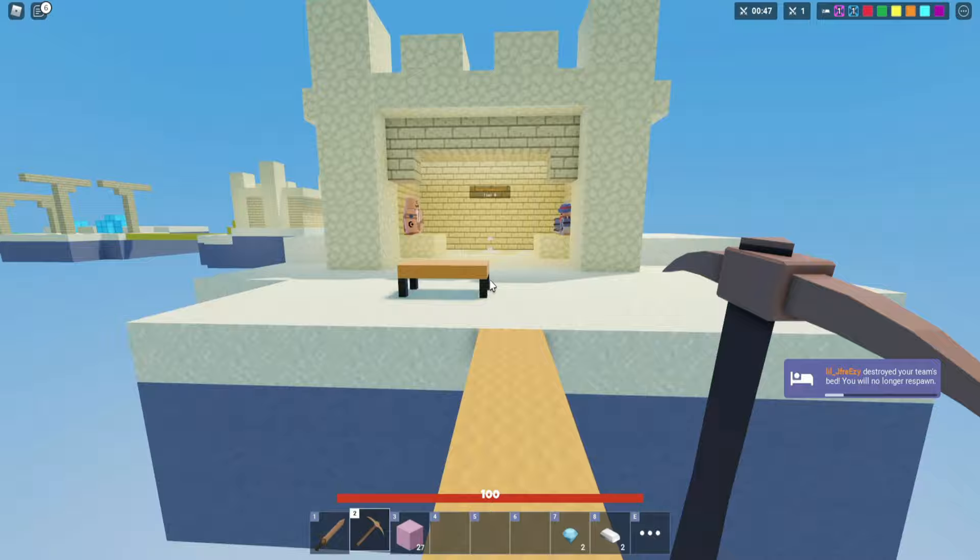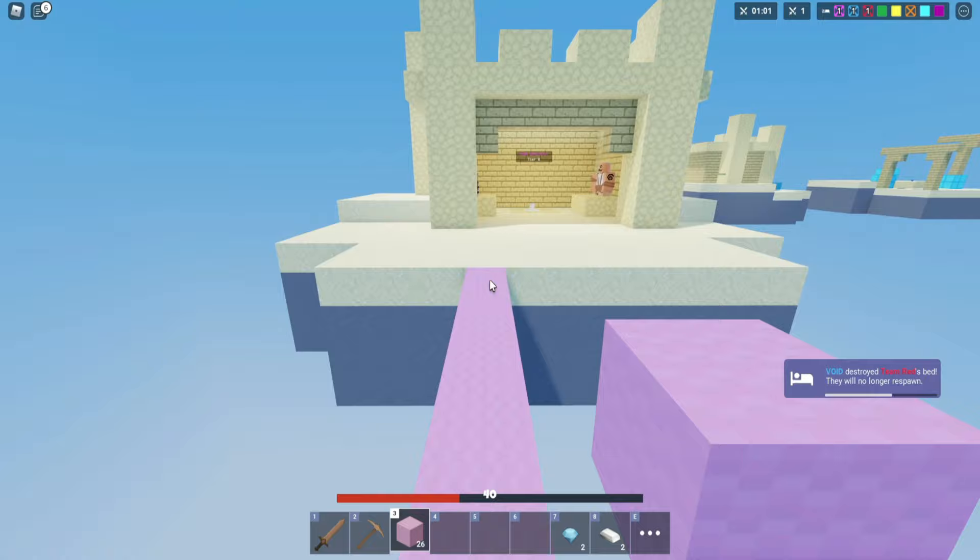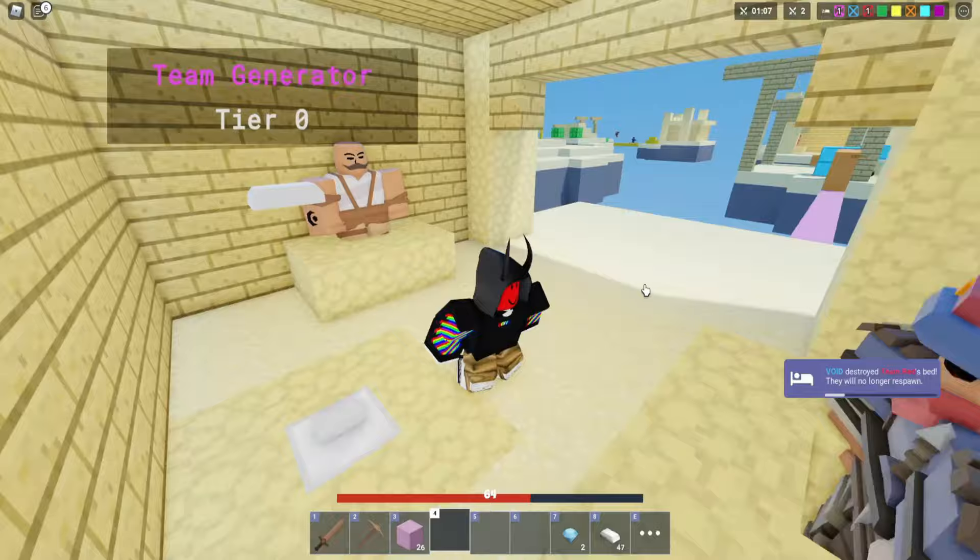The second you stop clicking is the second they have a chance to start a combo on you, and you do not want that to happen. If anything, you want to start the combo on them. So if you just keep spamming your click button while strafing at the same time, you'll most likely initiate a combo. That's a really quick tip before I get more into the actual PVP.